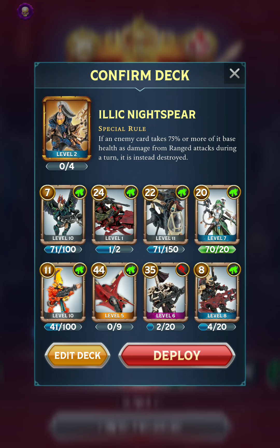Another fun interaction is with Captain Acheron. Skulltaker is able to sort of counter Acheron's Iron Halo as long as your card deals enough damage to overkill the enemy. And Illic's special rule also functions the same way — if you deal at least 100% of the card's health in one turn, you can actually destroy that card even if it would normally have gotten saved by the Iron Halo.